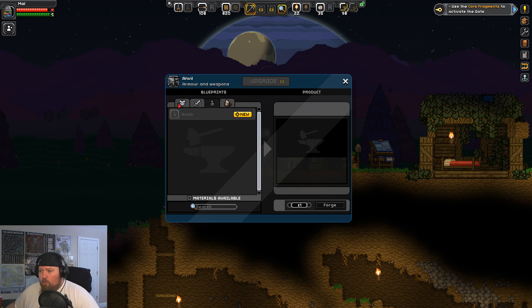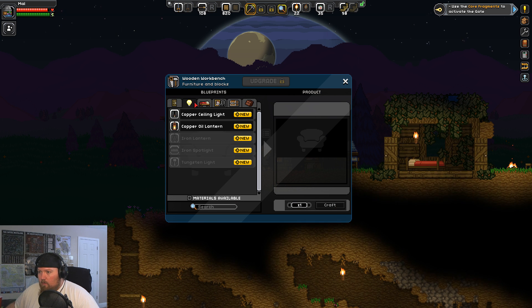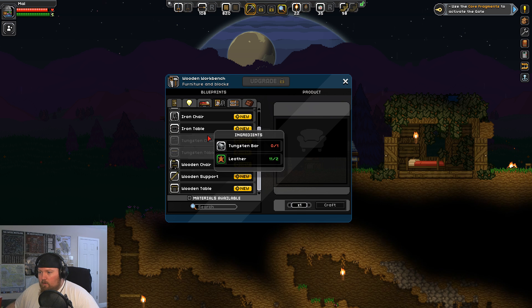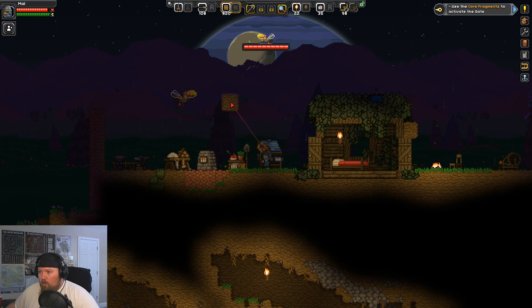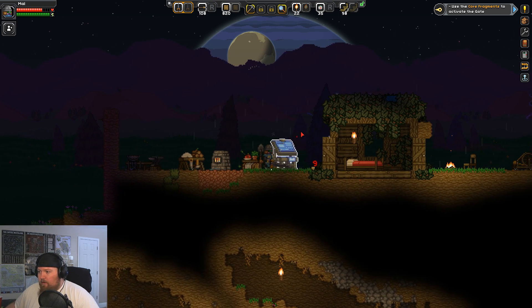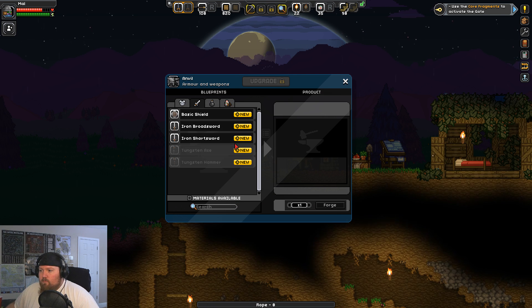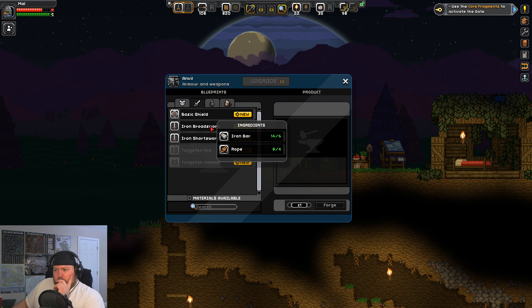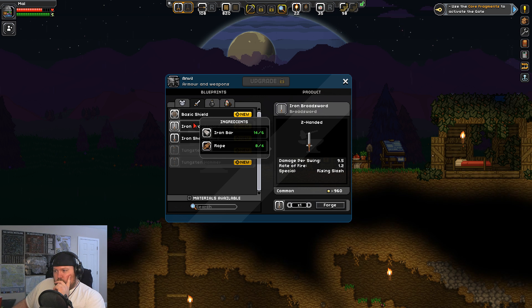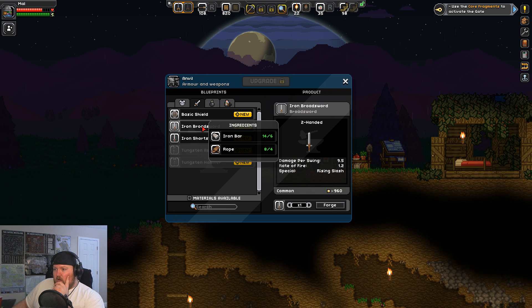I need rope! Crap — how do I make rope? Broad sword or short sword? Broad sword does 9.5 damage at 1.2 rate of fire. Short sword does 4.7 at 0.6. I'm doing broad sword, because the rate of fire is a little bit less with the short sword but it doesn't look to me like that much less versus the increased damage output. Plus I get a special attack.